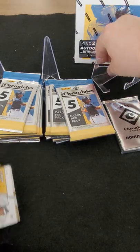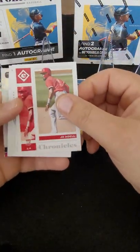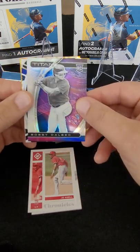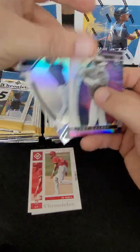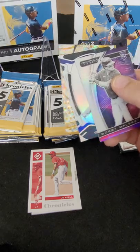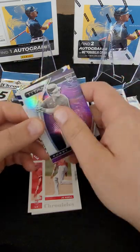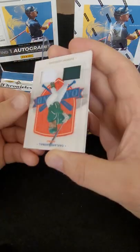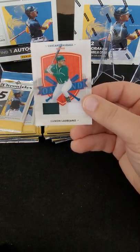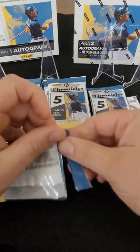There's our bonus pack — set him aside. We got Joe Adell; that's the Chronicles base set. Our first card here is upside down — I believe that's a Pastime, so that could be an auto or relic. Bobby Dalbeck, Titan Trevor Story in the Certified, and those are the Revolution inserts. And that's going to be Cabrian Hayes — good-looking card there. Our first Pastime is a relic — it's a double relic. Ramon Lorino, a double relic for the A's — good-looking card.